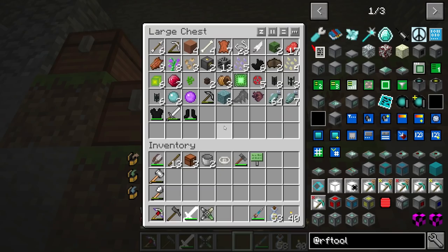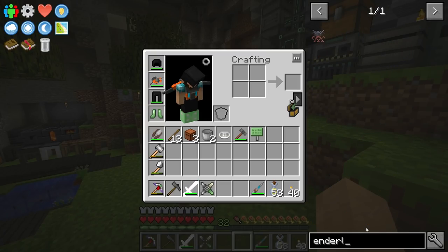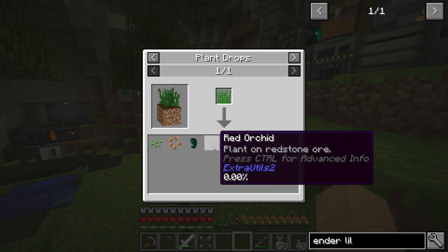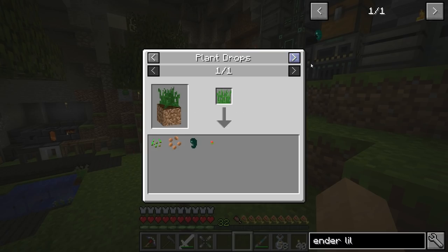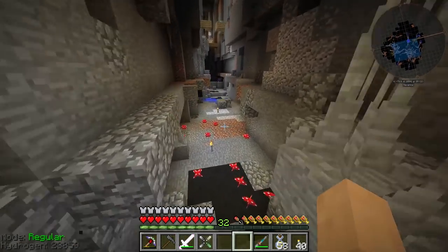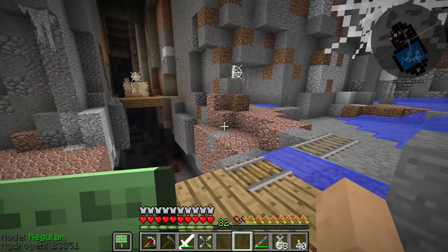We have a huge problem — we have no ender pearls. I haven't found any ender lily seeds yet, which is not great. Ender lily seeds you can get very rarely from grass, or in dungeon chests. So I'm going to go explore this mineshaft over here and see if there are any chests we can exploit to maybe get some ender lily seeds.